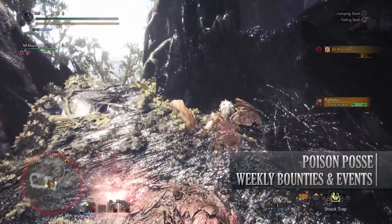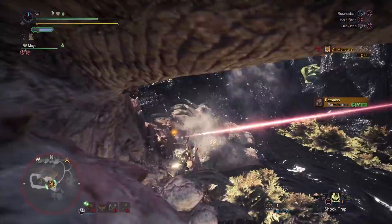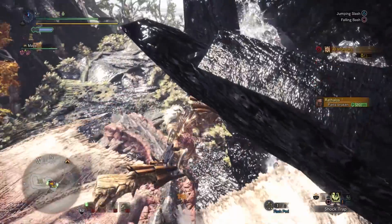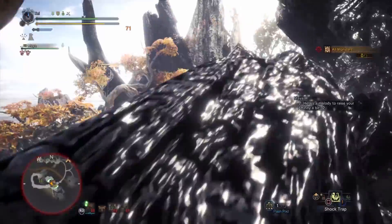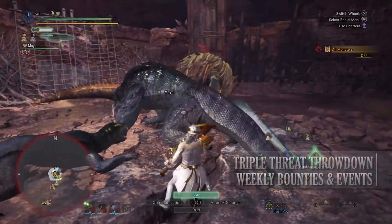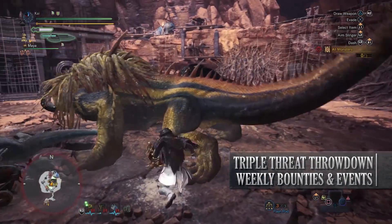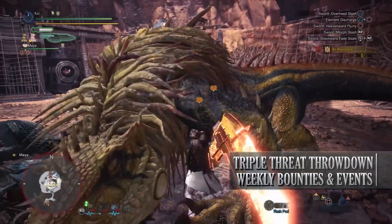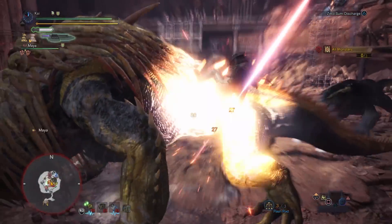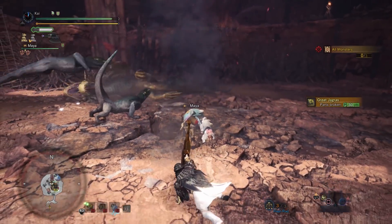So those are the limited bounties on PC. But what about event quests? Well first is the Poison Posse, a 5-star low rank quest that requires hunters to be hunter rank 8 or higher. This has players taking on all the monsters associated with the poison ailment — so that's Pukei-Pukei, Rathian and Rathalos. There's nothing special for completing this quest although it's a way to farm materials from these monsters. Next is the Triple Threat Throwdown, a 6-star high rank quest requiring hunter rank 13 or higher. This has players taking on a Great Jagras, Great Girros and Dodogama in the special arena, and upon completion you'll be rewarded with quite a few decorations, although these are normally the lower rank decorations.